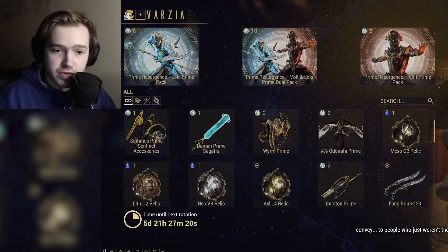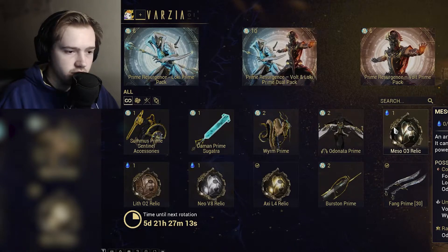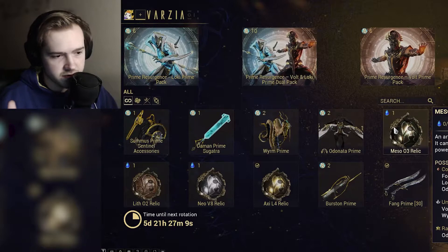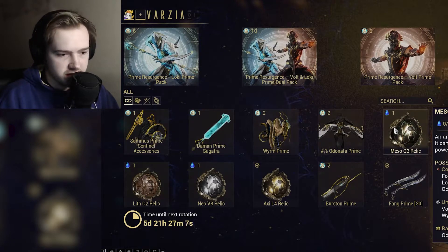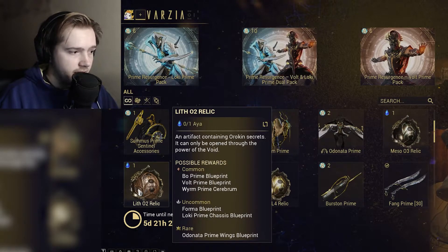Now here are the important bits — here are the relics. So you've got your Meso O3, and you can see that it gives you the Loki Prime Neuroptics, Odonata Systems, Volt Chassis, Wyrm Systems, Odonata Wings, Lith O2, Bow Prime, Volt Prime, Wyron Prime Cerebrum, Loki Prime Blueprint, Loki Chassis, and Odonata Wings.